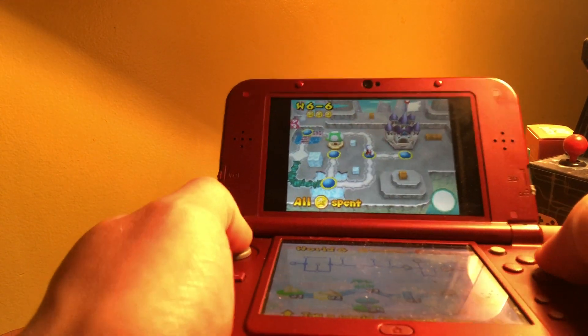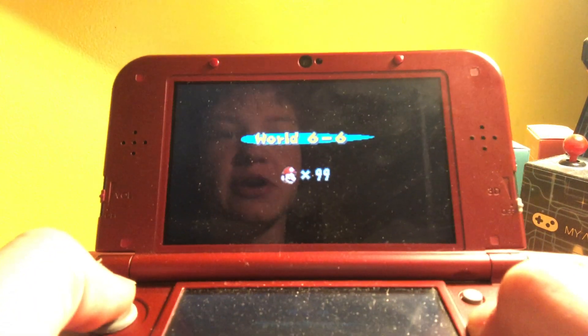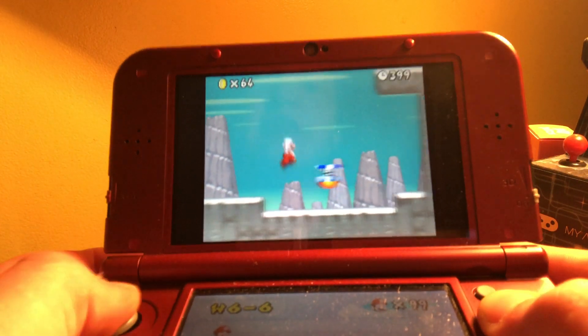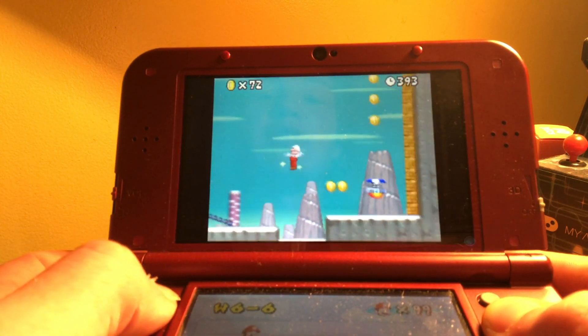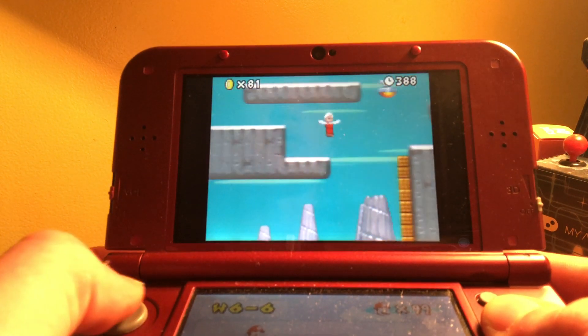Okay, everybody, welcome back to my New Super Mario Bros. DS walkthrough. So this one is a fun one. We're moving on to the castle in World 6, which is the Nyssa World, of course.